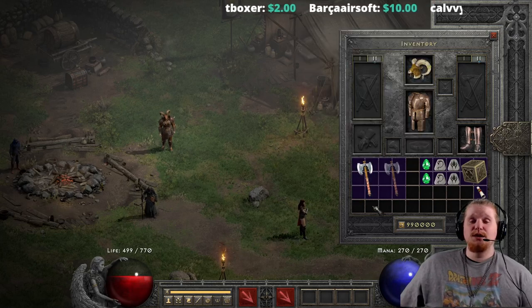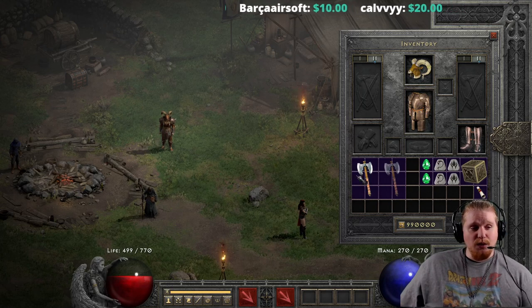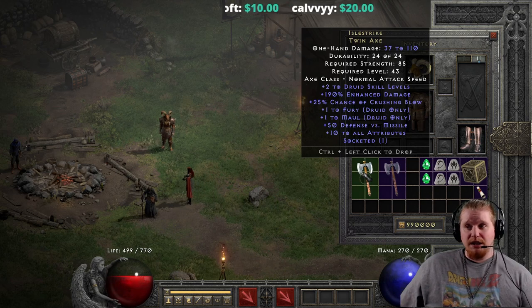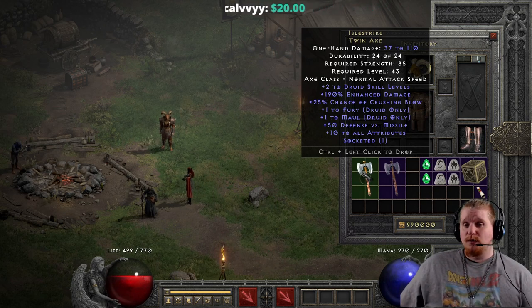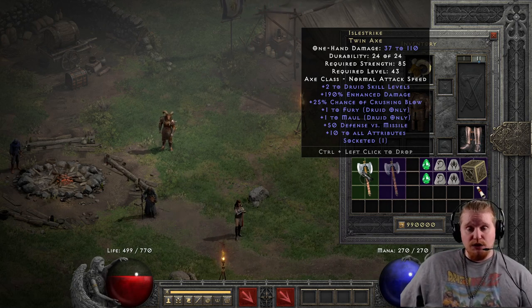Hello, guys and gals, and welcome to another episode of Unique Items. Today we're going to be looking at a weapon which was quite honestly probably one of the worst items in the game prior to the 2.4 update, which fixed the shape-shifting druid's IAS calculations.